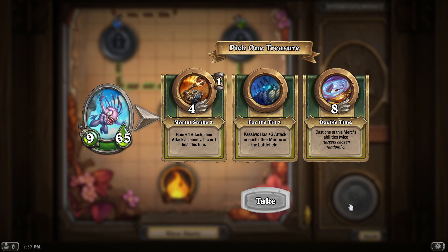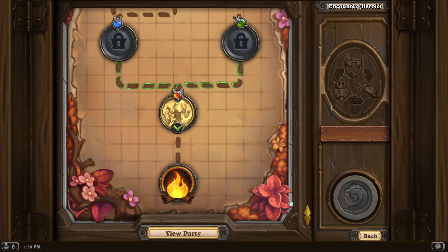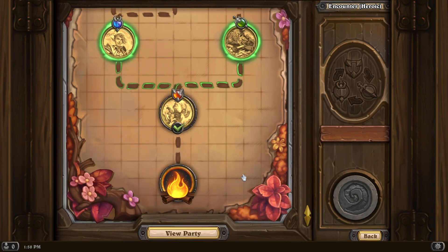After every fight, you get to choose which upgrade you want to get. It gives you one character at random from your 6 characters and tells you which one do you want to upgrade. Also, all the characters in my team got some XP, and that makes your character stronger the more you use them. For example, passive — three attack for each other Murloc on the battlefield. Or gain four attack then attack an enemy that can't heal this turn. Or cast one of this Merc's abilities twice. Let's go with cast one of this Merc's abilities twice. This is the roguelike mode — this is the PvE mode.